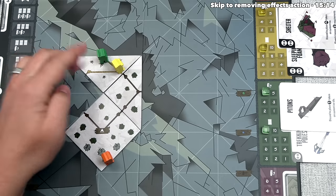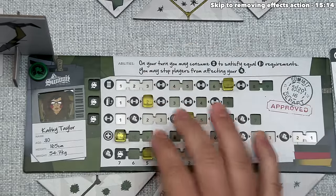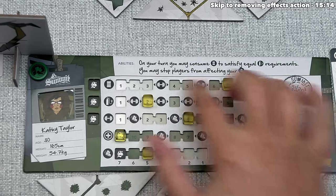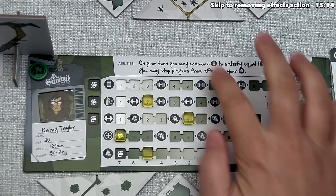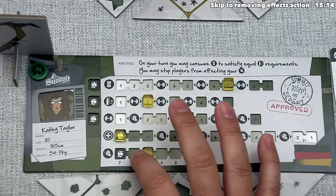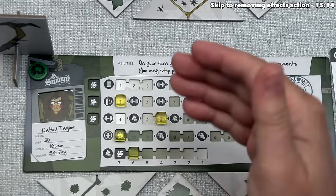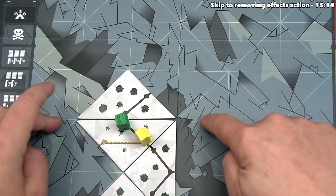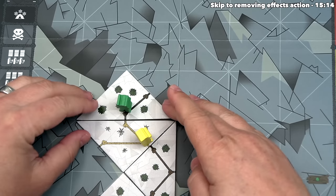Green enters a thin air tile and must consume one oxygen. They currently have two, but have a special ability: on their turn, they may consume food to satisfy equal oxygen requirements. They have seven food, so they could eat one food instead of spending oxygen. However, spending the oxygen will lower their weight, increasing their movement by one — so they go with that. Their movement goes up to six, granting an extra movement this turn. They place a neutral tile and move there — no effects on entry.